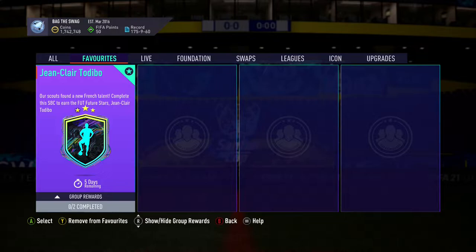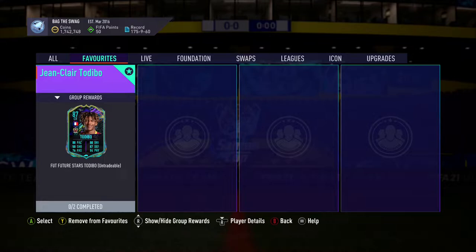Welcome back to the channel guys. In this video we'll be looking at how you guys can complete the Future Stars Jean-Clair Todibo SBC for the cheapest possible. This SBC player will cost you guys 205,000 coins on PlayStation and 200,000 coins on Xbox.